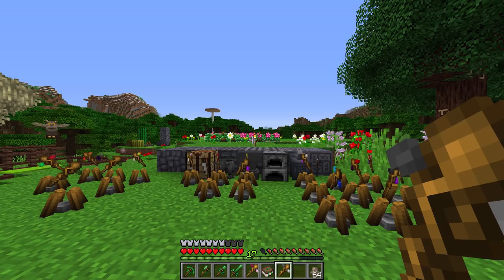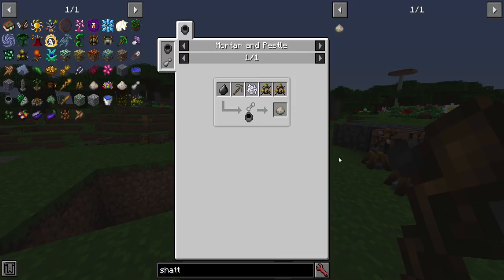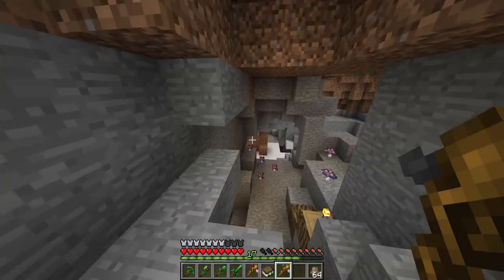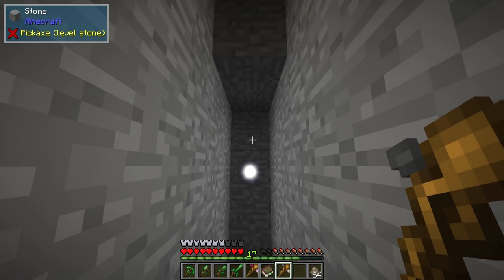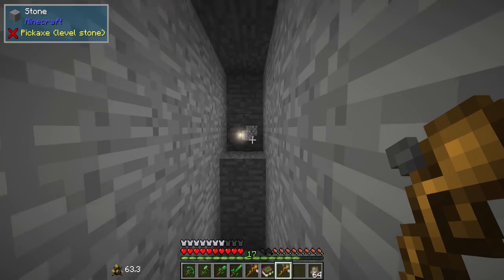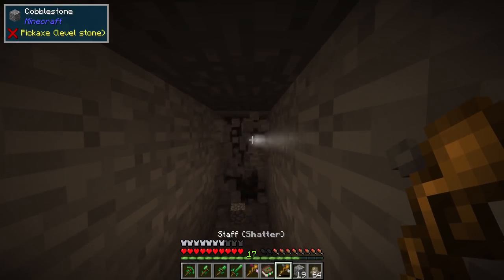Shatter is one of the best spells you could possibly get in this mod in my opinion, because it's relatively easy to make — you just need some Stalagripes. If you target a block, it will break the block you're looking at and the block below it, making an excellent 1x2 space for you to mine in. You can just hold the button down and mine through. It's quicker than a diamond pick.